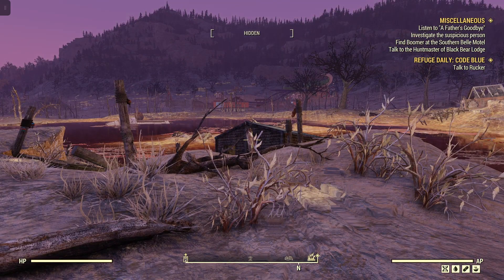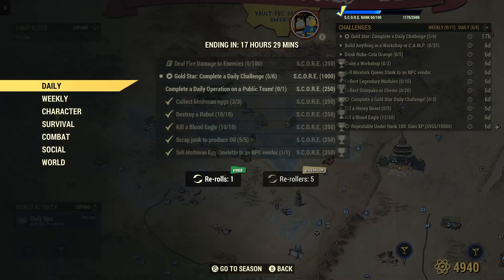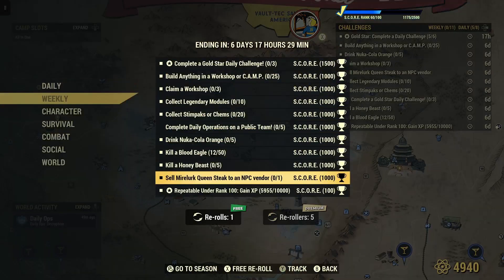Welcome to Fallout 76. This is the gym. Once in a while we'll get a weekly — sell Mylar Queen's steak to an NPC vendor for 1000 score.